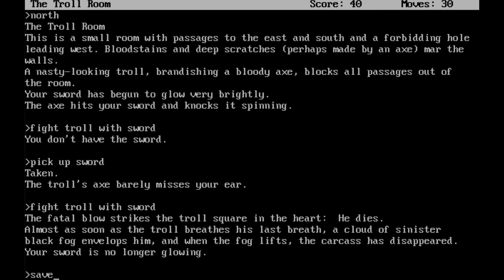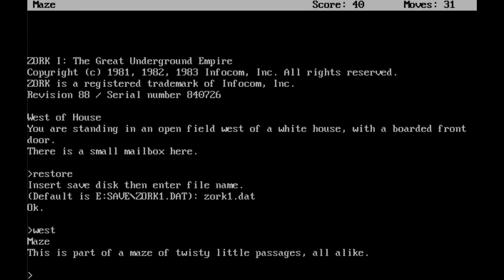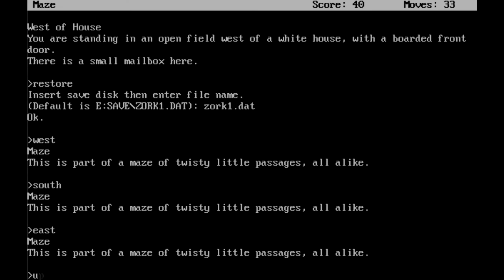I'll start doing this off-screen. After some technical difficulties — also linguistic difficulties — we are back in the troll room. This is what happens when you have technical difficulties. Remember to save! It is always worthwhile. From the troll room, we want to go west. And now we're in a maze. This is part of a maze of twisty little passages all alike. This maze sucks, so pretty much just stick to the script here. You want to go south, and then east, and then up.